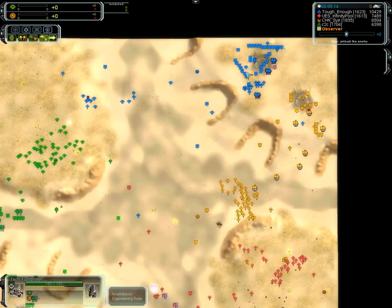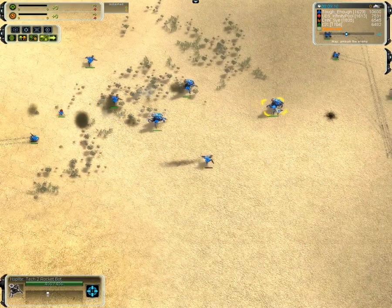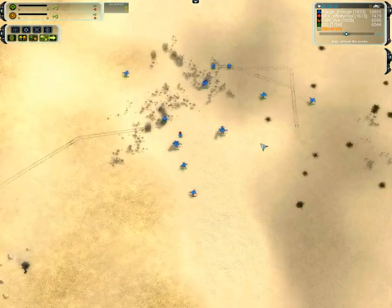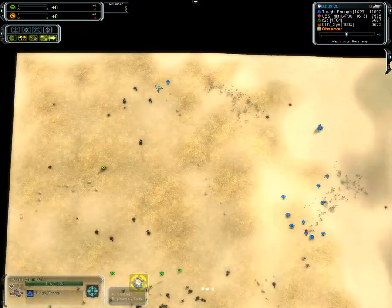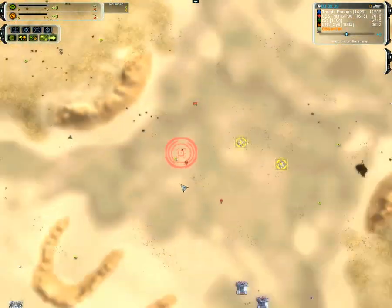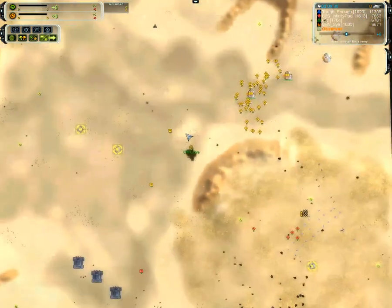These Hoplites can just outrange and kite all day. The Mantis — when they're bunched up like this, the Hoplites already have them beaten. We did see some flak as well — an Aeon flak here. Looks like an engine battle that is won by Infinity Pool. Just hanging out, taking some of the mass extractors from the middle while Infinity Pool now moves in with the ACU once again.